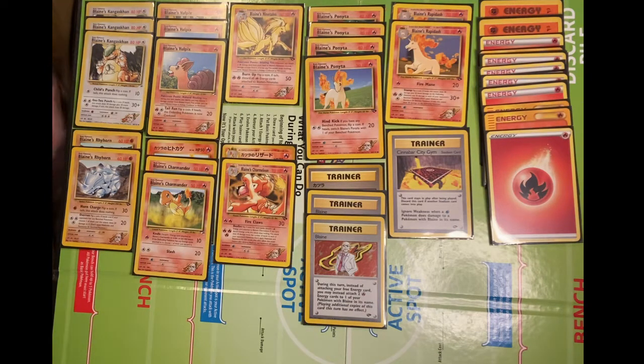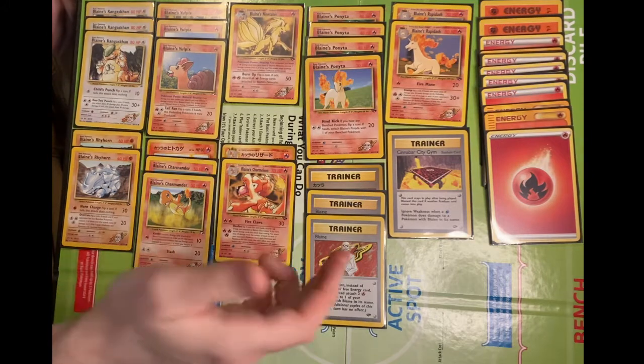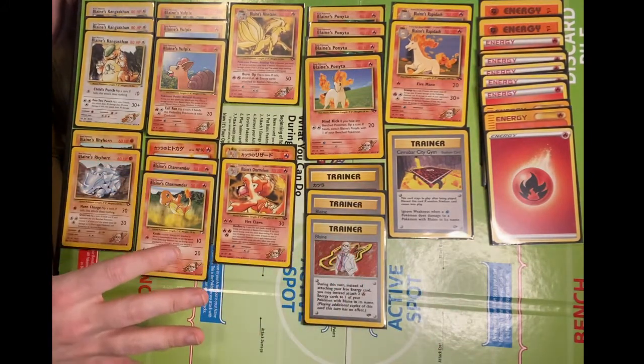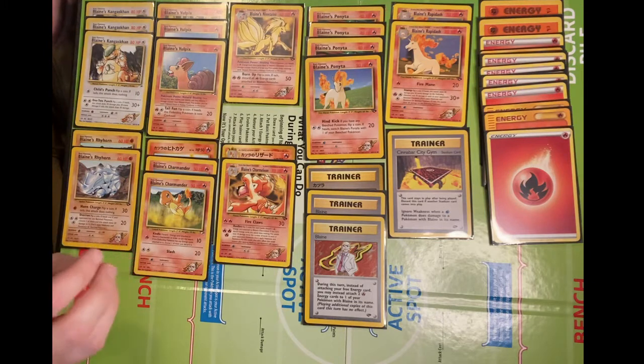That synergizes really well with the Trainer card Pokédex, which allows you to look at the top 5 cards of your deck and rearrange them as you like. I'll probably also use Energy Stadium with this deck as my other Stadium card, because a lot of the Fire-type cards, including Blaine's, require you to discard Energy in order to attack.